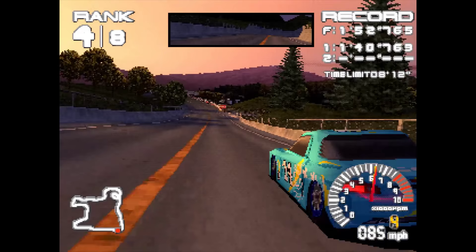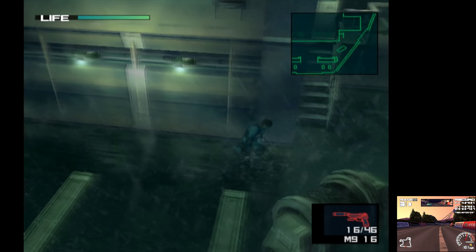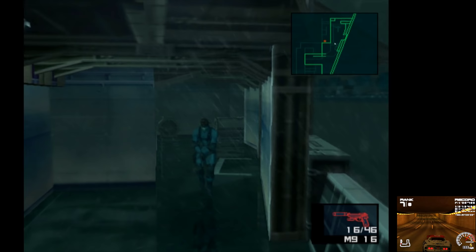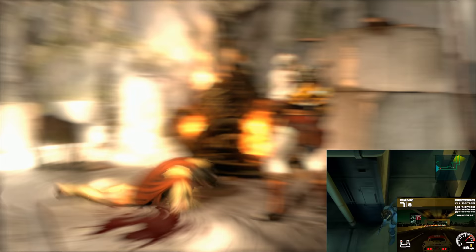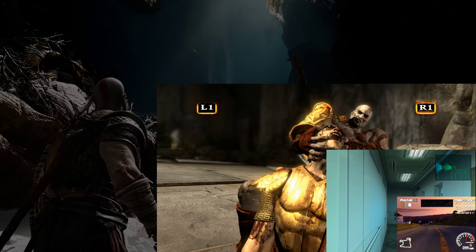PS1 games typically rendered at 240p. With the leap to PlayStation 2, titles typically ran at 448p — whether 640×448, 512×448, or field rendered. That is something approaching a four-times jump. PlayStation 2 to PlayStation 3: 448p jumps to 720p, so it's just a three-times leap in pixel density.